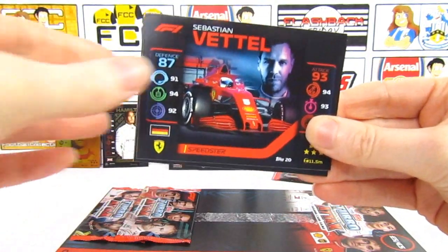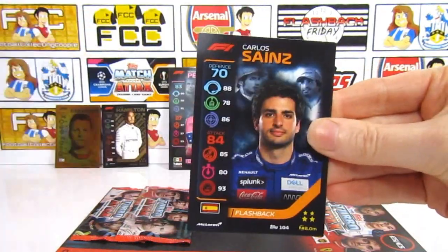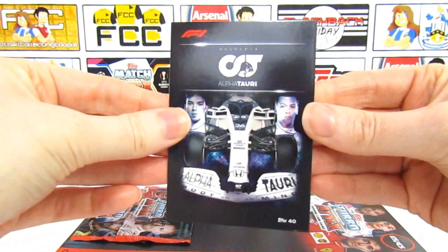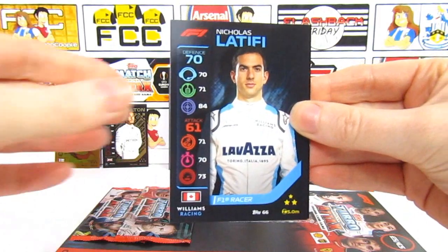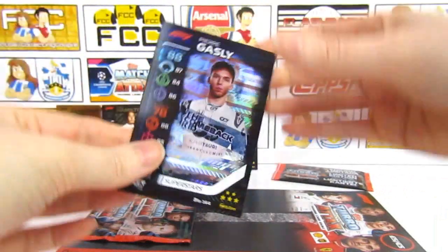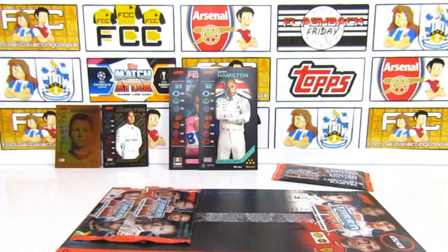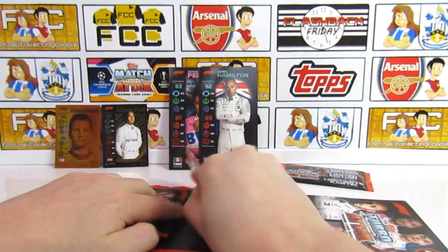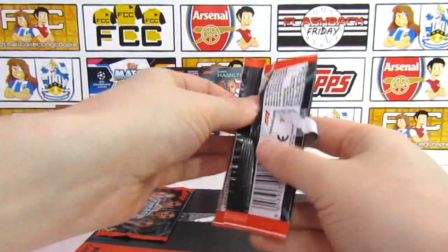So then we do have a Speedster Vettel. A Giovinazzi. Sainz Flashback. And then we have the AlphaTauri team card - that's quite cool. Then we have Latifi. And then we do have a Gasly again - The Comeback Kid, or rather the winning kid. We did miss that race though.